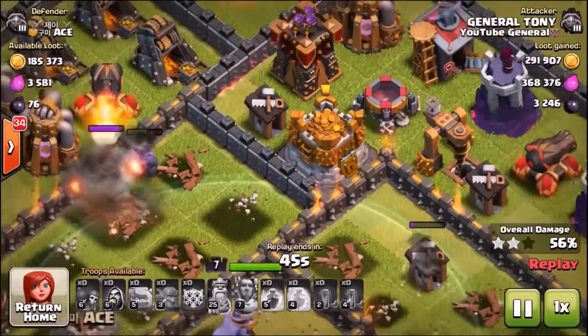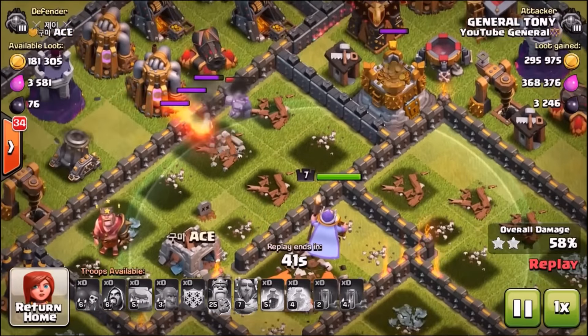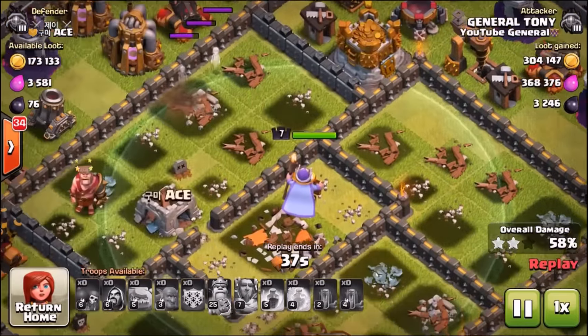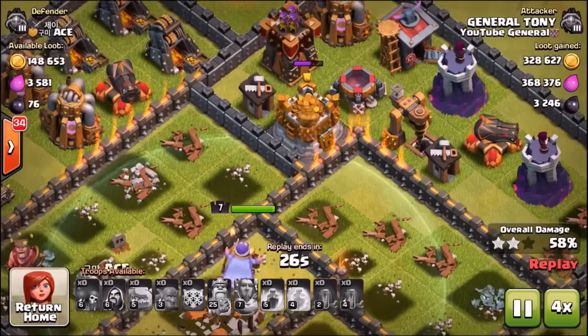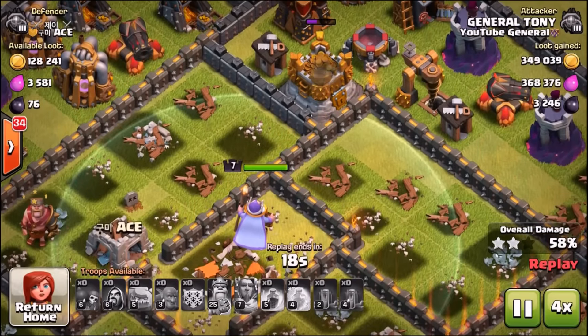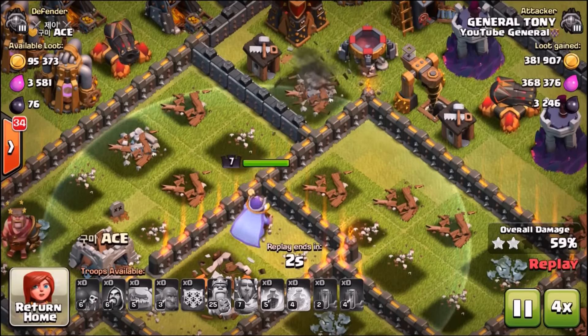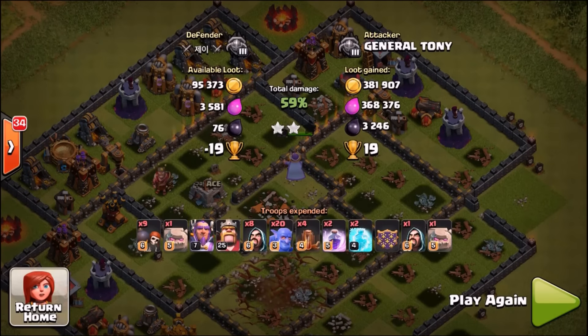The Grand Warden is being cheeky inside there — he's about to take out the Gold Storage all on his own. The final bowlers are going down. We speed things up to clean up the rest of that gold. That is why I love him — the Grand Sniper doing what he does best, being cheeky and getting us some extra loot. We grabbed loads of loot in this raid too.